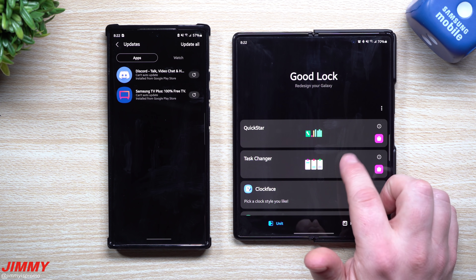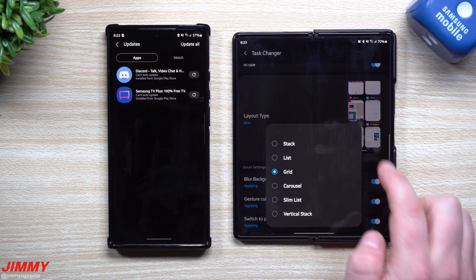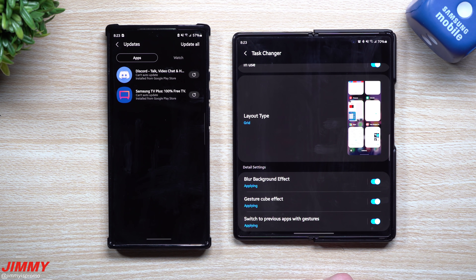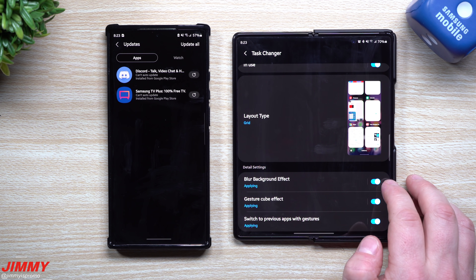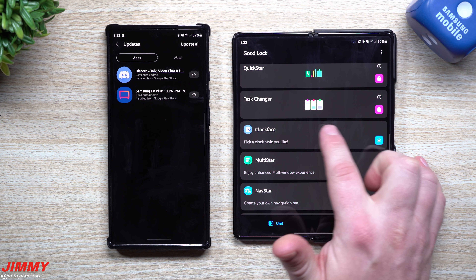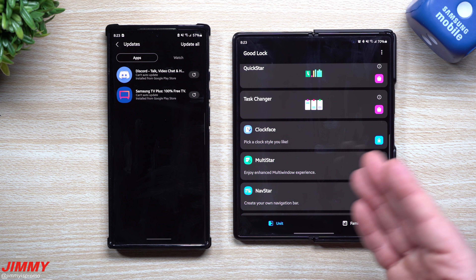Task Changer lets you change the way your recent apps tab looks — you can apply blurring effects, the gesture cube effect, and change the layout. I always go to a layout that shows many apps on one screen so I can easily switch between and dismiss them. Clock Face lets you change the clock style for your Always On Display and lock screen.